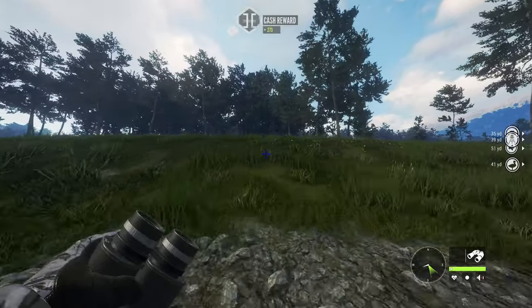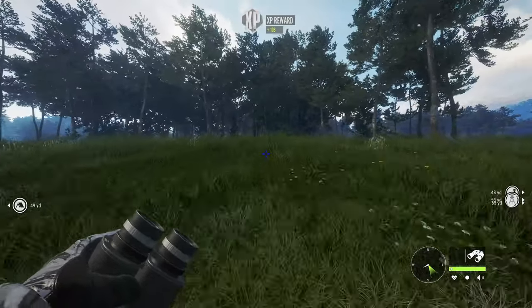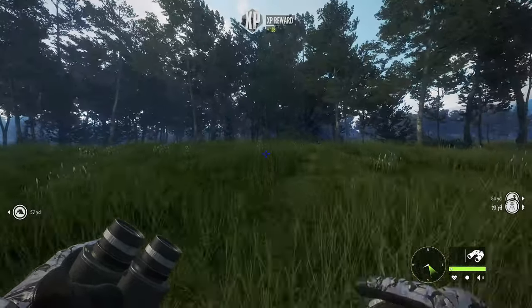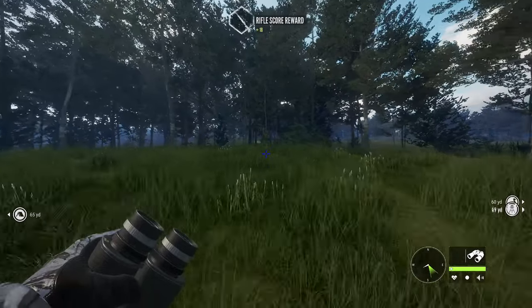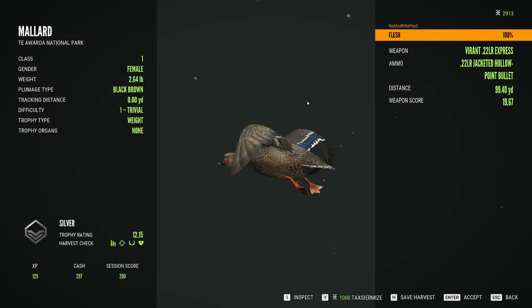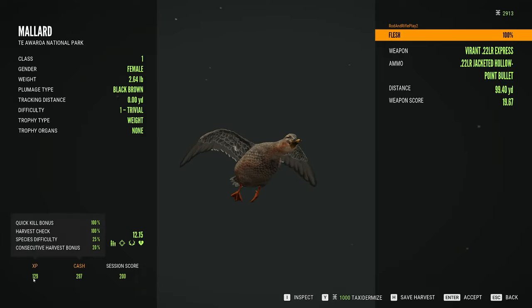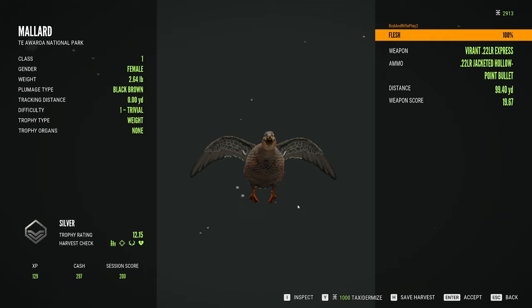The second kill of the video is going to be a female up here. I'll cut back to when we are over at the female. Here's the female — she's a silver. She gives us 129 XP and 297 cash.